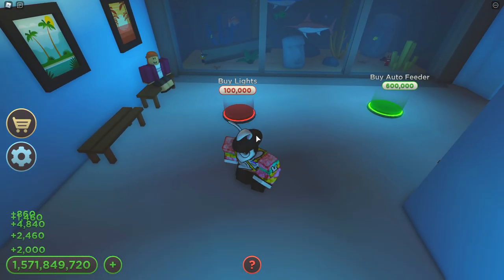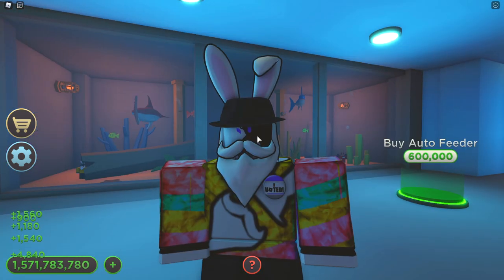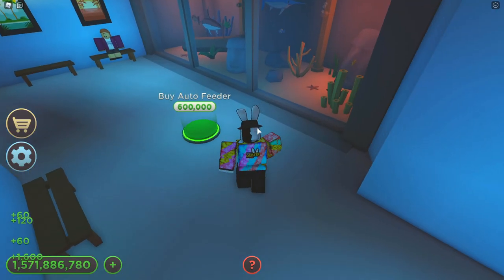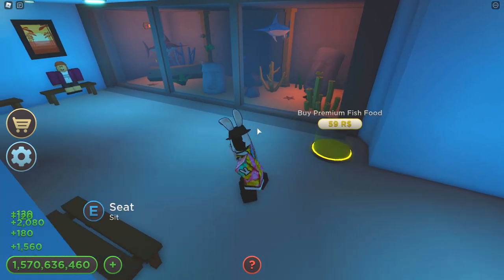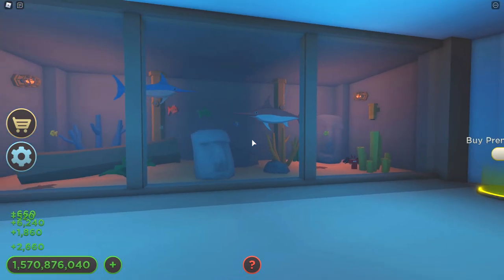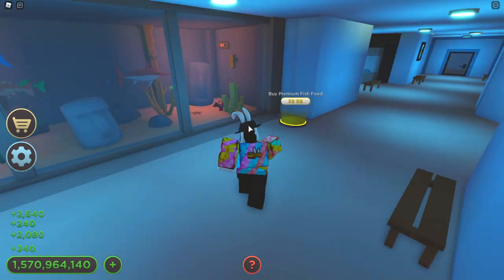Let's finish this off — buy lights. You guys really won my heart: you made the lights inside the big aquarium red! How did you know that was my favorite color? Let's grab the auto feeder and the better quality fish food. It looks like this is the only one that gives us the option to buy something premium, which is super cool.